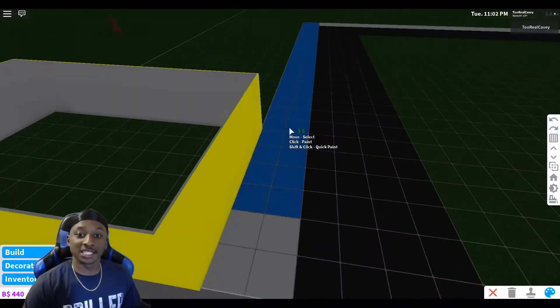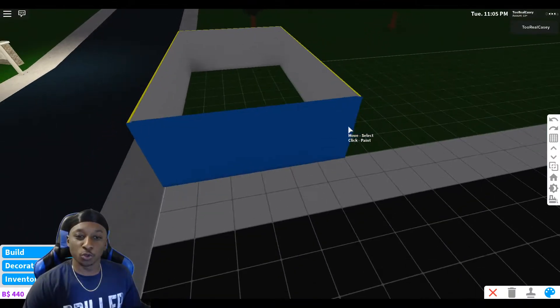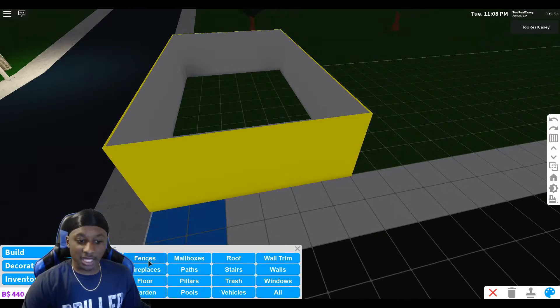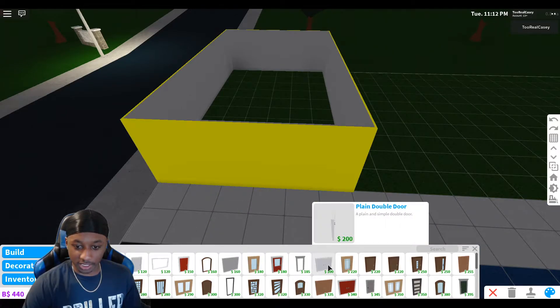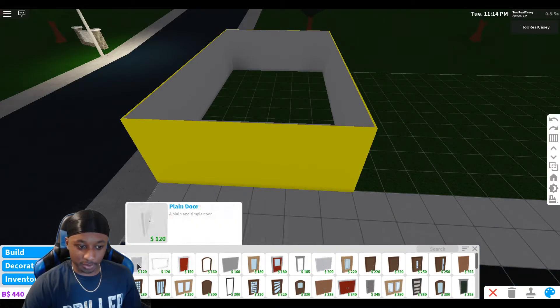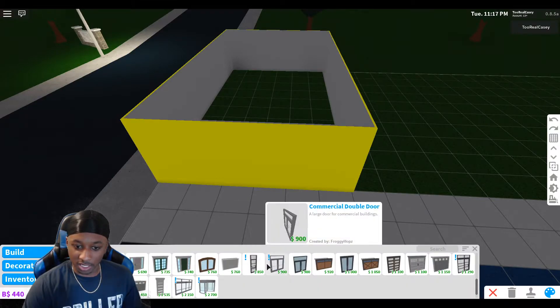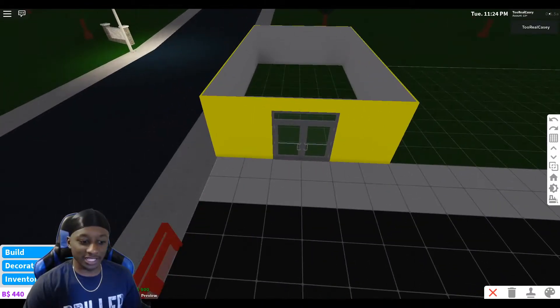Now we're gonna put it like this, guys. I'm not sure how I want the exact entrance to be — I think I'm gonna just put double doors right there. Let's go to doors. Let's put the commercial double doors right here, right in the middle, right about there. That looks nice. Boom, right there, yes sir.